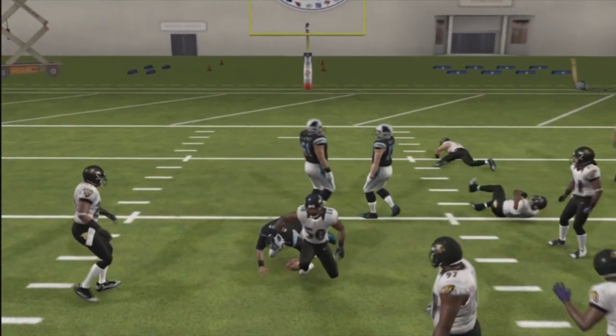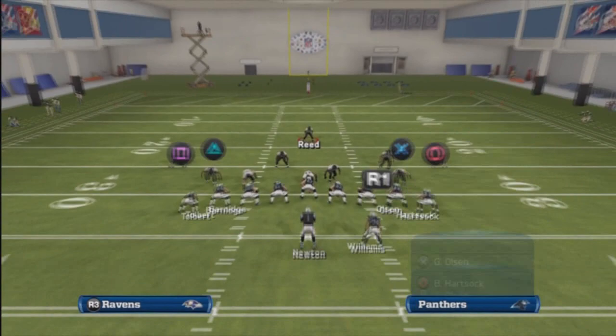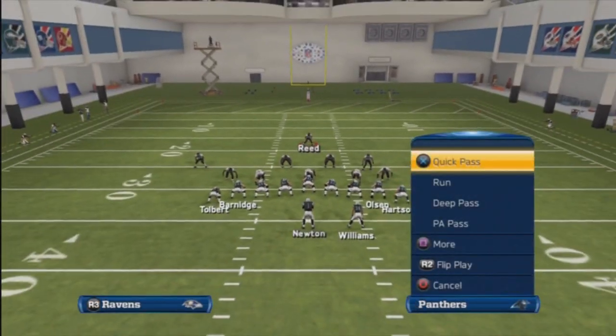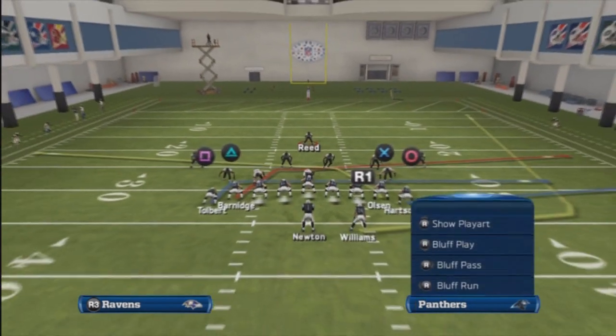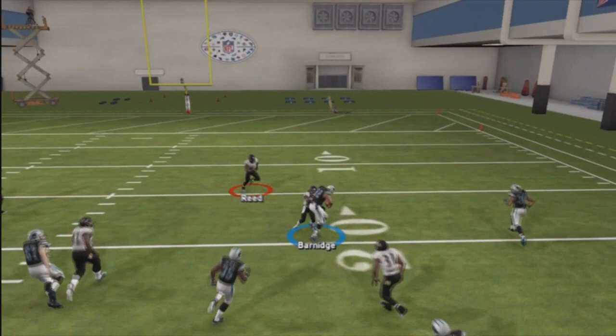I'm thinking of doing a full playbook on this, so let me know if you want that or if I should do the Dallas Cowboys — both playbooks are awesome. Now for the pass against zone, you want to go play action pass. Streak the circle route on the right tight end, and ride the running back right here.